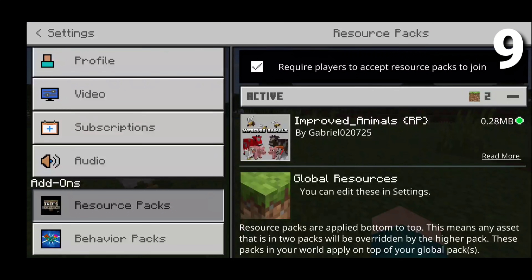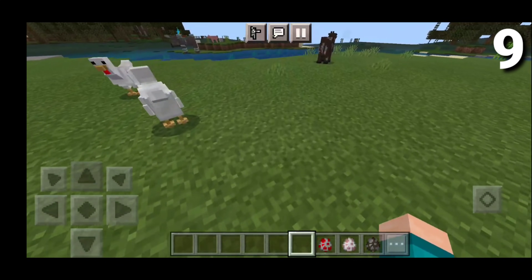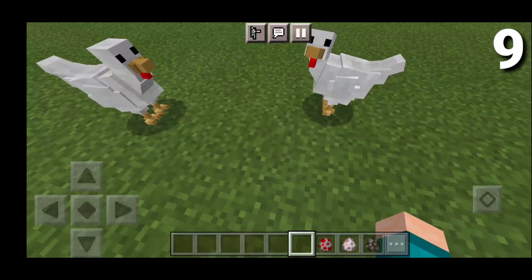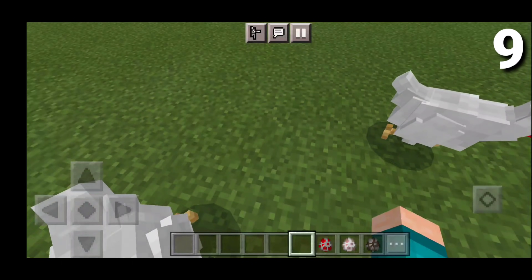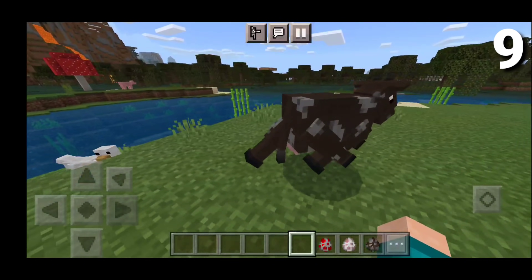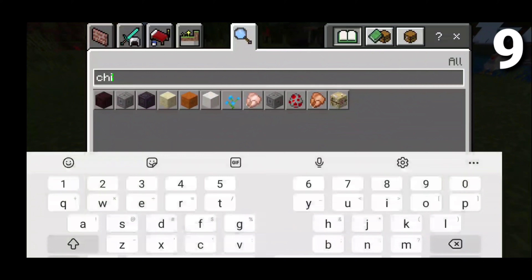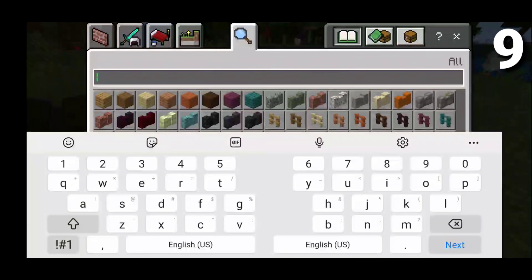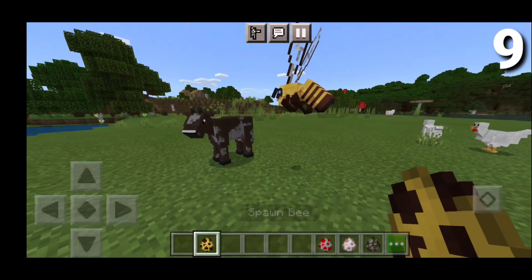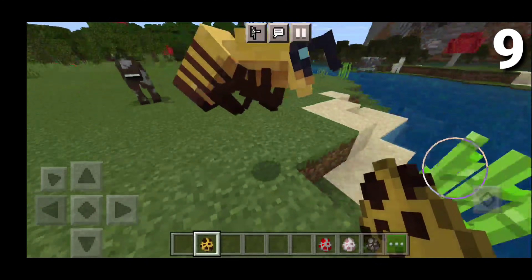On the number 9 spot, we have the Improved Animals Addon right here, and this basically makes MCPE animals far more realistic. Take a look at the chickens over here — they look way more realistic, like something you would see in a farm. And over here we have an amazing looking cow that looks incredibly realistic as well. It also does work for all the animals, for example the bees. Even the bees are incredibly realistic, and honestly they definitely do look a little bit scary.